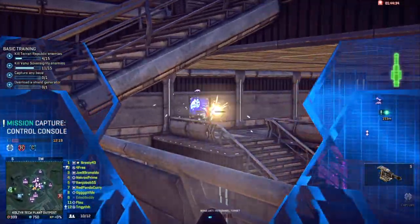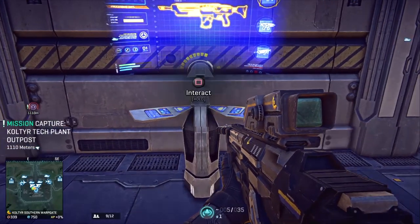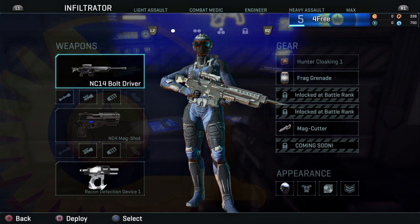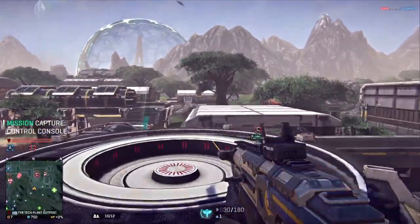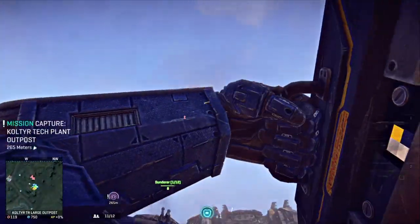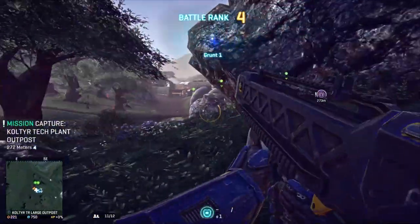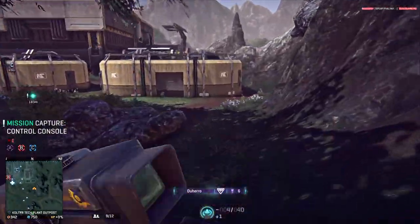You'll want to use whichever class is most appropriate to the situation, and you can switch to any of the five standard classes by visiting an infantry console found at any owned base. The Light Assault has a jetpack and is skilled at flanking enemies and circumventing battles. The Heavy Assault carries a high-capacity light machine gun, has a rocket launcher to deal with enemy vehicles, and can activate an overshield that soaks additional damage. The Infiltrator class can cloak, carry sniper rifles, and lay down detection fields for allies.